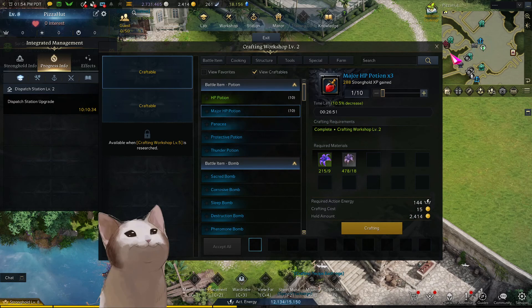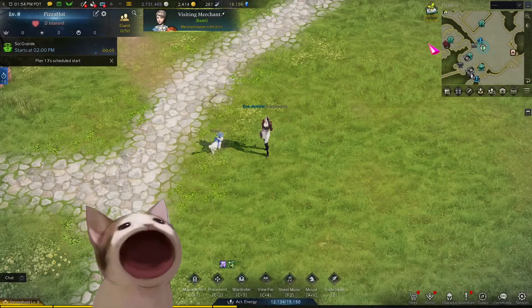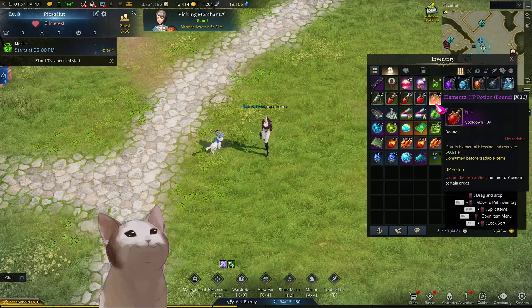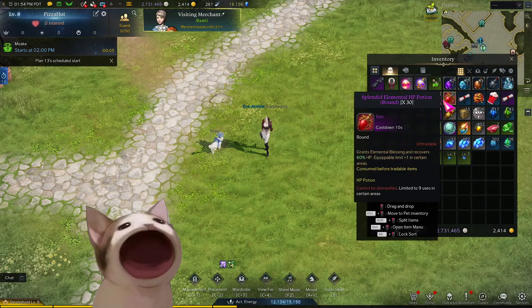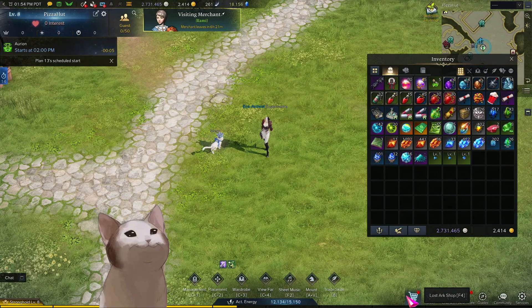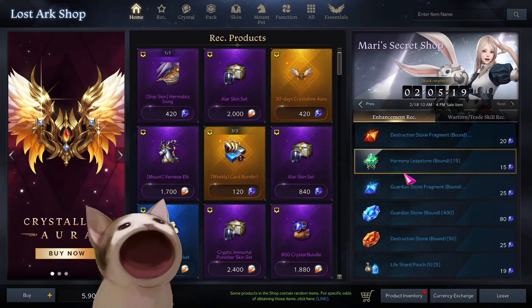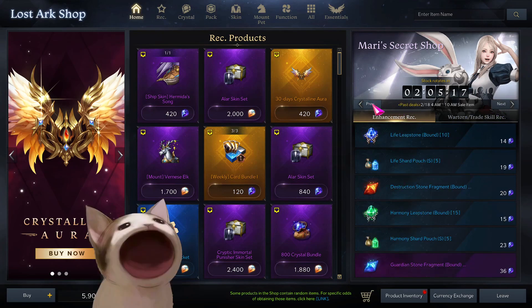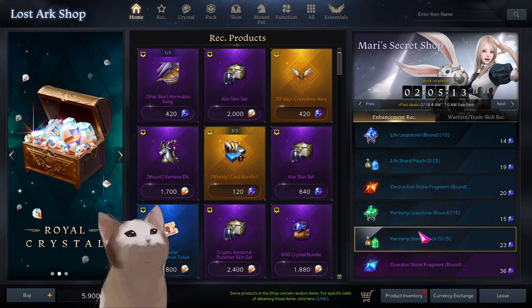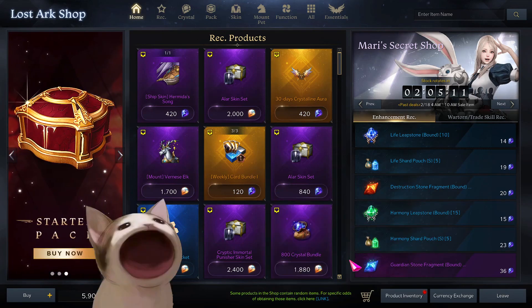Once you've got all the items, hit craft — it's 1,200 silver, which isn't that much. For HP potions, they will cost gold. As a beginner, welcome challenges will give you potions, but once you run out you'll have to either buy them from the Mari Shop or craft them. I really suggest you don't buy them from the Mari Shop, because there are so many other important items to buy there, like Life Leap Stones or Harmony Shard Pouches.